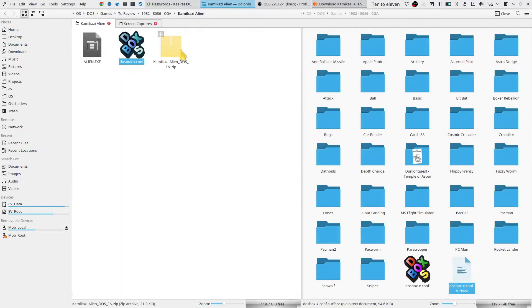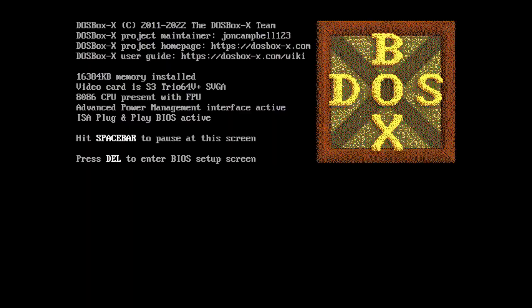When you download it, you get the Kamikaze Alien DOS. I've made a DOSBox .conf for it, and if you extract the zip file you get alien.exe, so let's go for it.